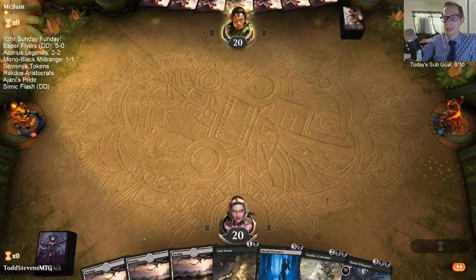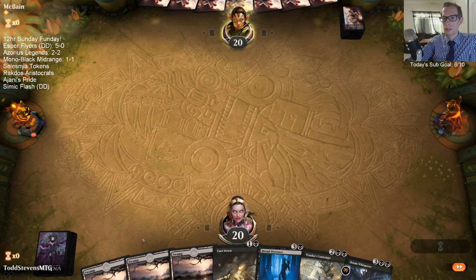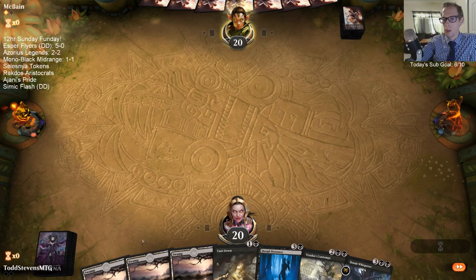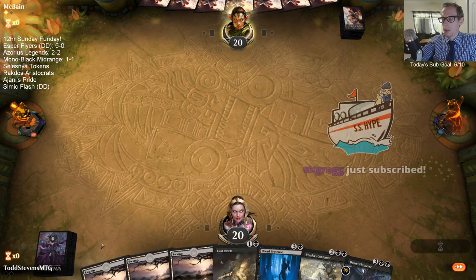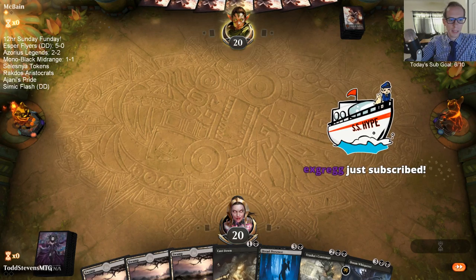I mostly have Cry in the sideboard for mono white, mono red, vampires with the Dantо Vanguard — that's why Cry of the Carnarium is in the sideboard. For this specific matchup, Ritual of Soot is miles better because it kills the Nissa lands and everything like that.